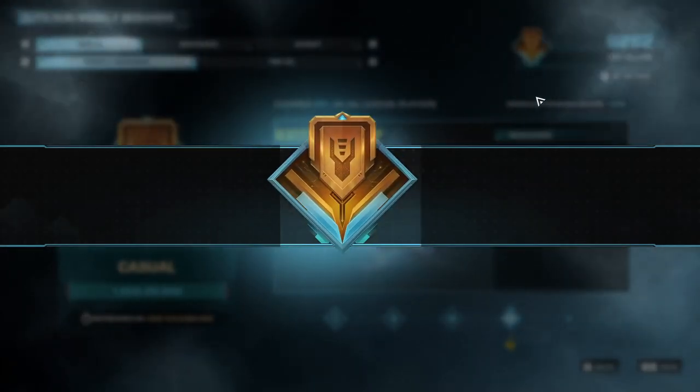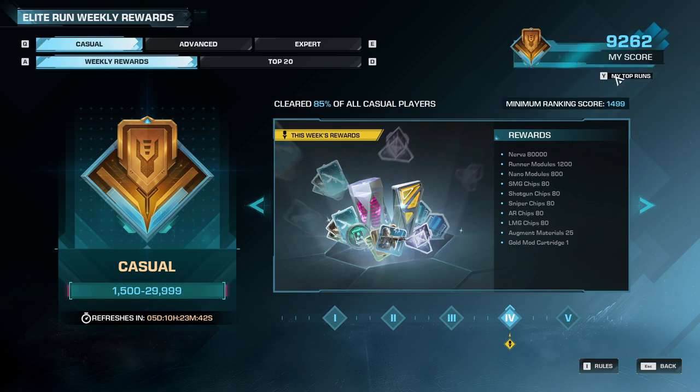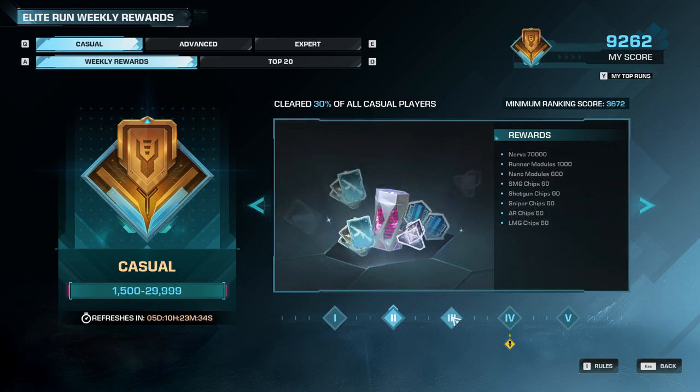Every week, Elite Runs tally up your top three runs into a ranking and reward system, where the better you do, the better rewards you'll earn from it. This gives it a competitive edge to perform the best that you can as you progress through them.